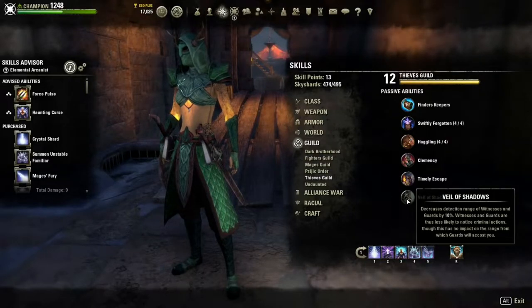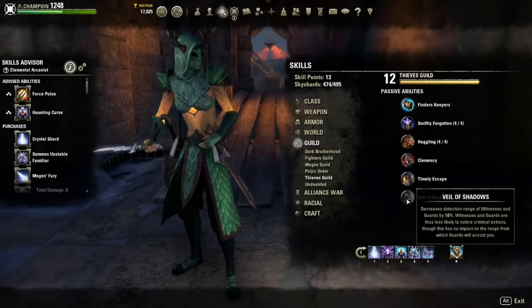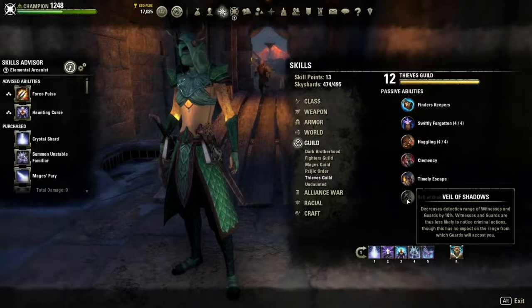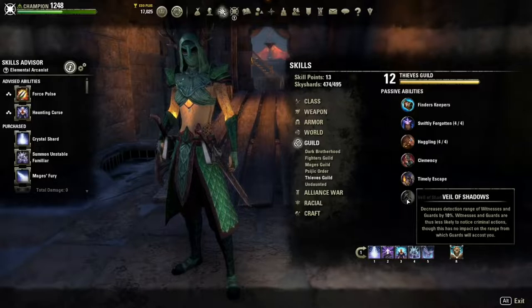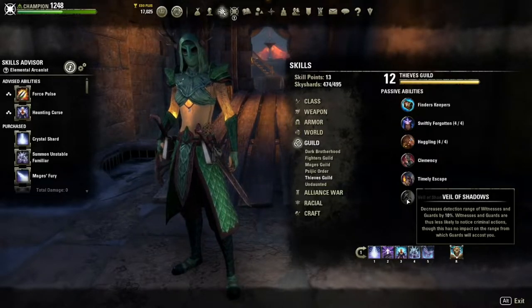Next is Veil of Shadows, which I absolutely love — it decreases the detection range of all witnesses and guards, making it easier to sneak and steal things. Witnesses and guards are less likely to notice criminal actions. However, this has no impact on the guards themselves once they see you. There's no hiding from guards once spotted — you can't just go into sneak and they'll leave. You have to get far enough away for their heat to go down before they stop pursuing you.